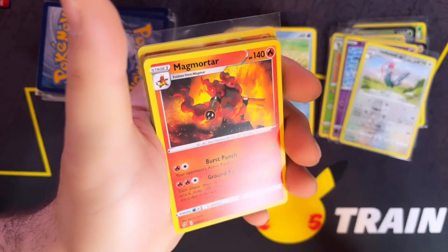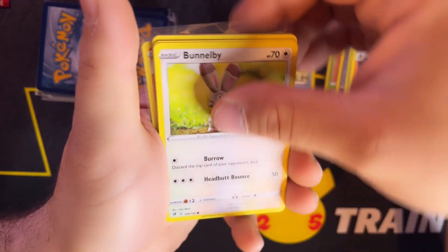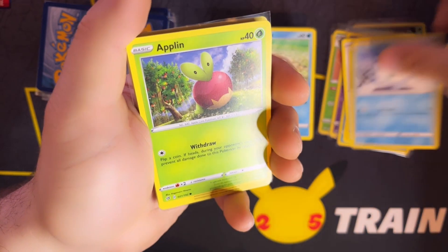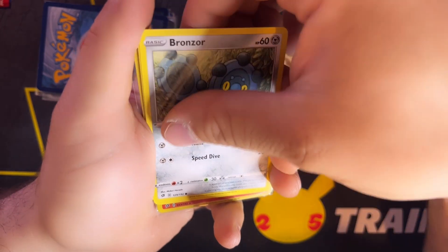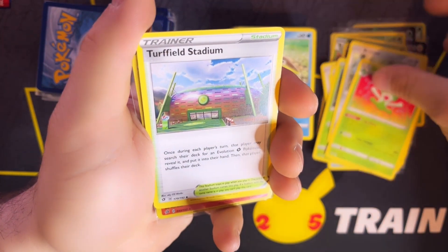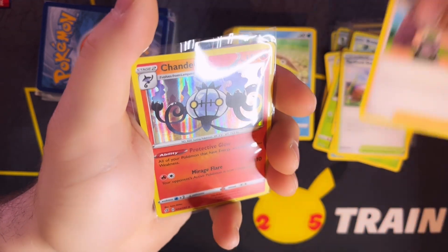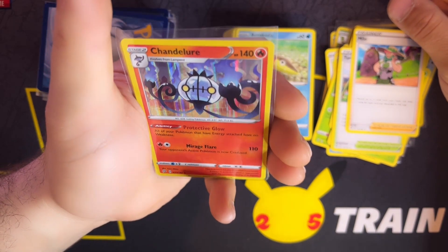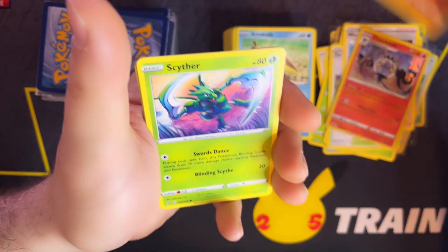A Palpitoad, Magmortar, Bunnelby, Galarian Darumaka, Applin, a Toxel, a Bronzor, a Lombra, a Turffield Stadium, Milo — and we have our first Holo Rare, which is a Chandelure. Very nice. A Nosepass.